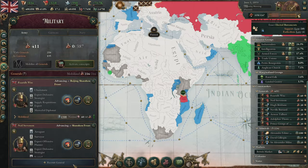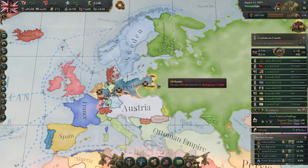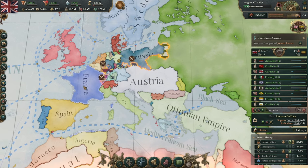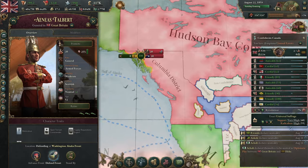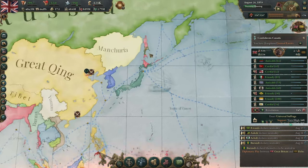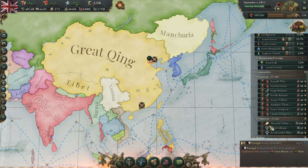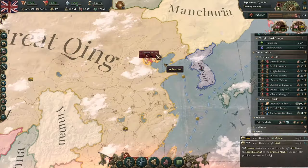Her Majesty's Government is fighting a two-pronged war here with Russia and Qing, but Russia is of course also fighting a war against Prussia and France, so we're going to benefit pretty significantly. If there's nobody blocking us from marching through Russia via Alaska, we will. And now we just need to capitulate Great Qing — we could do it a lot faster via naval invasions along their coast. We will do exactly that.